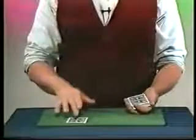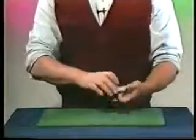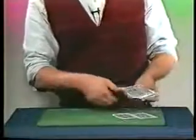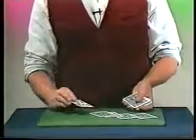Listen, take your Seven of Clubs and put a thumbprint on the back of it. Right there? Great. I'll take that card, lose it into the pack, and now all I have to do is start to look for the thumbprint. Oh, there it is right there — your card, the Seven of Clubs.